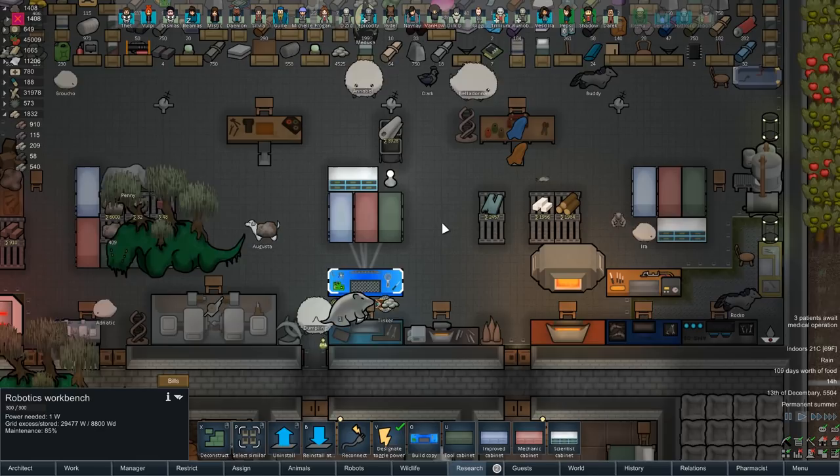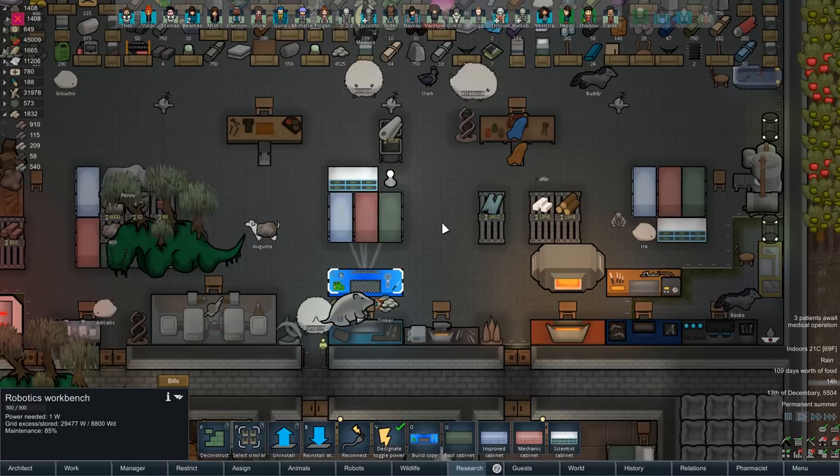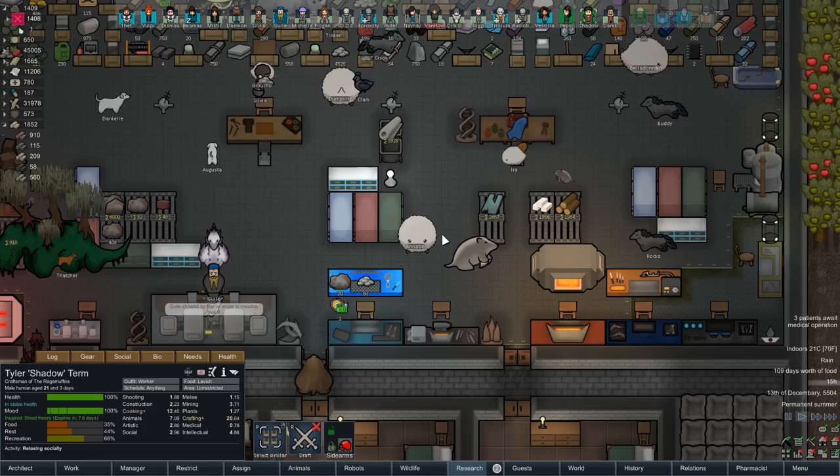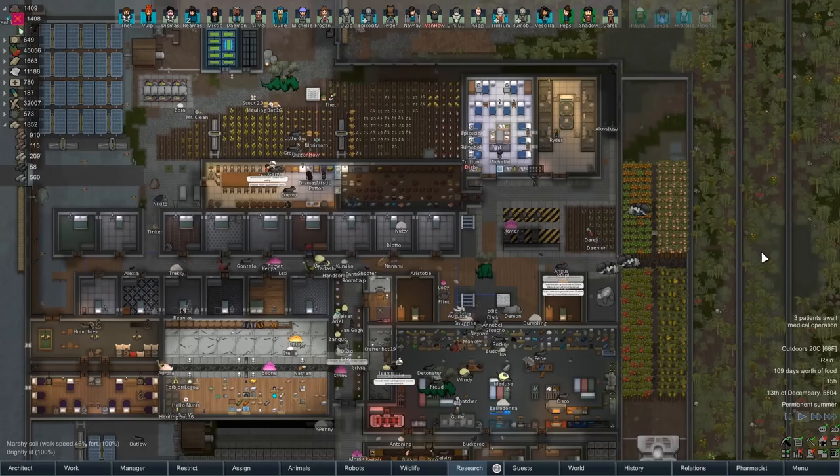We opened this area up — pretty good. We started this expansion — pretty good. We got rid of the thick roof area — pretty good. And we won a fight — pretty good. Feel free to criticize me on my decision to build a tier 5 hauler bot. Wait — there's no way Tinker could make a tier 5 bot. Oh, you're making the robotics. Yeah, we've done relaxes socially. Go ahead and prioritize this workbench. We're gonna get a tier 5 hauler — it's basically gonna be teleporting things around. It's gonna be great. See you in the next video.